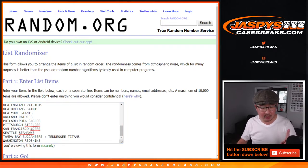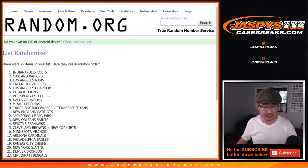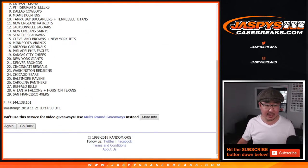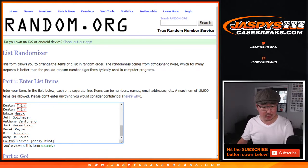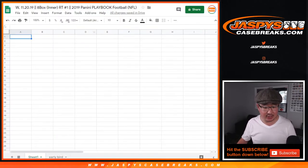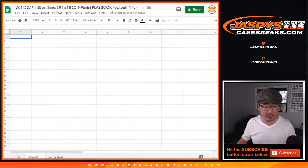Let me just do one quick test random — that should be 29. It is. Great. So let's go back. We've got your names right here, with Colton's name and the early bird designation next to it. That's a total of 29, and same combos for the second half of this master case as well.